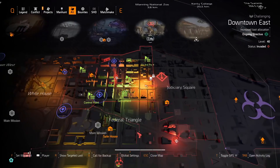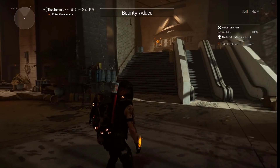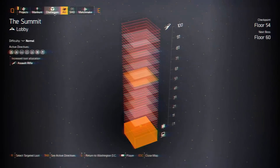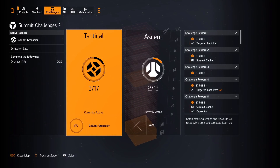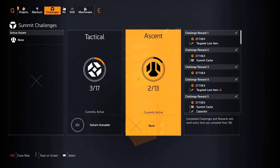To get the Capacitor, go to the Summit. The Summit now has new projects and challenges added in TU12. Once you're in the Summit, click on the menu button and go to Challenges. There are two different types of challenges: Tactical and Ascent, each with a whole bunch of options inside.